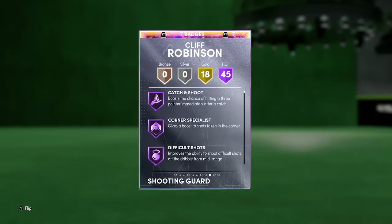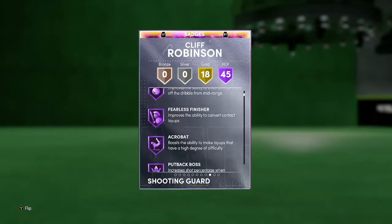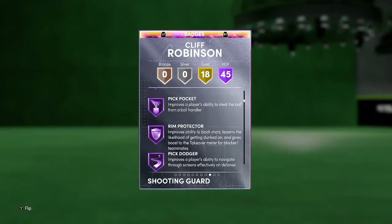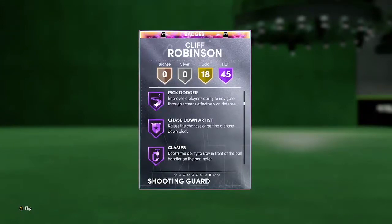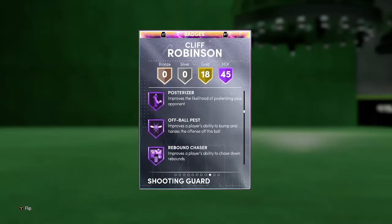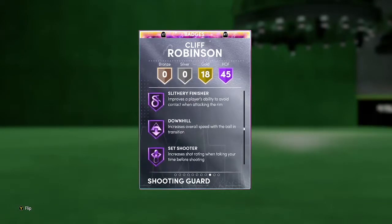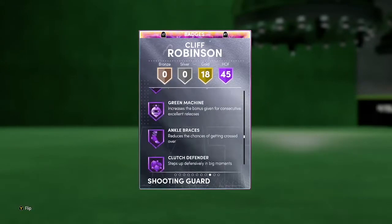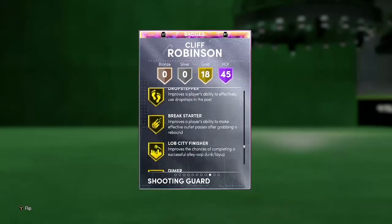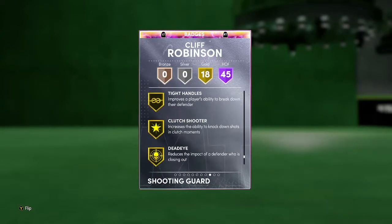94 block and steal, 97 perimeter and interior defense — his defense is very good, as well as very good rebounding and really solid speed with 97 lateral quickness. Going to the tendencies: 100 driving dunk tendency and basically perfect defensive tendencies. He also has 45 Hall of Fame badges for a Galaxy Opal — that's crazy. He's got Catch and Shoot, Corner Specialist, Difficult Shots, Highlight Film, Pickpocket, Pick Dodger, Rim Protector, Chase Down Artist, Clamps, Heart Crusher, Interceptor, Intimidator, Posterizer, Rebound Chaser, Anti-Freeze, Circus, Deep Threes, Downhill, Quick First Step, Unpluckable, and Floor General.